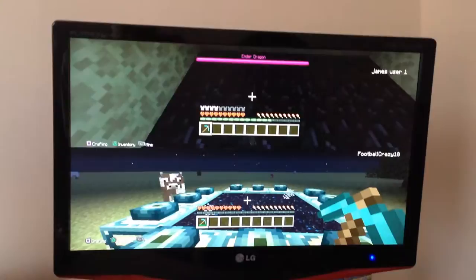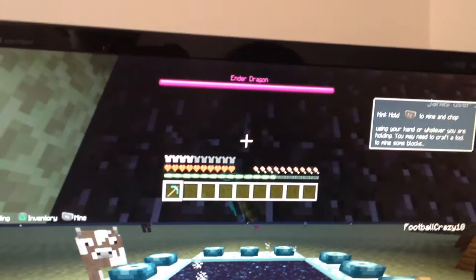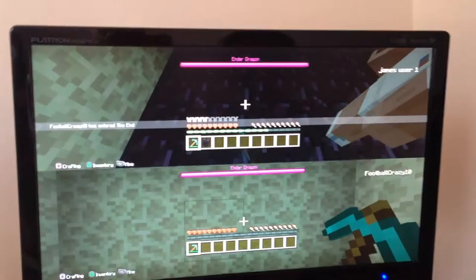First you need to make a Nether portal and then mine the obsidian. As you can see on the top screen when it's done, collect it. And then if someone jumps through the portal it goes back there and you still keep the obsidian.